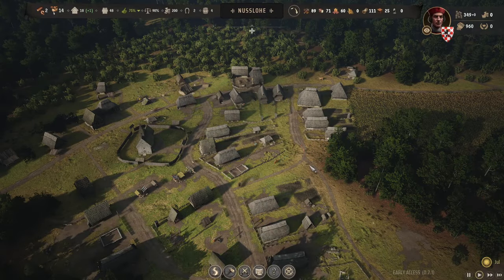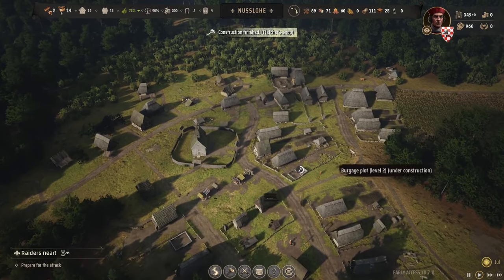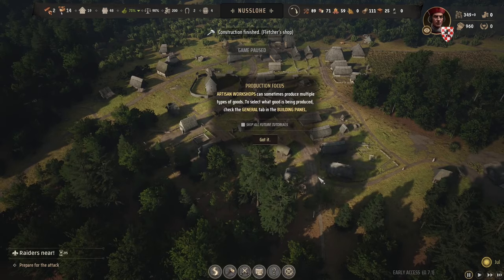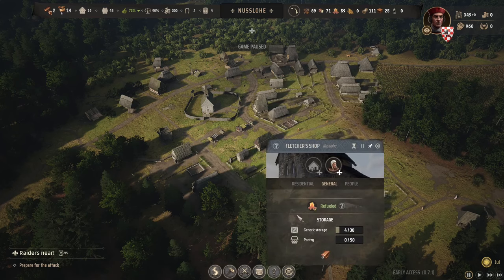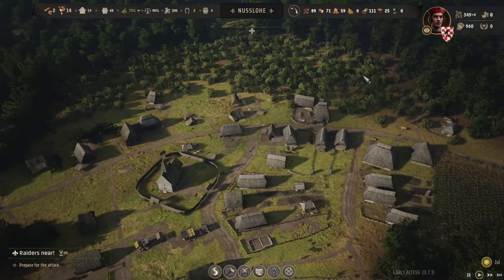Hello, I'm John Pinn and welcome back to Manor Lords. In the last episode we took out quite a few bandits. We just got the Fletcher's shop — artisans can sometimes produce multiple types of goods, but yeah, I think the Fletcher's shop just makes bows, which is good.